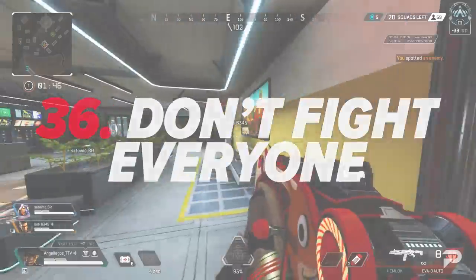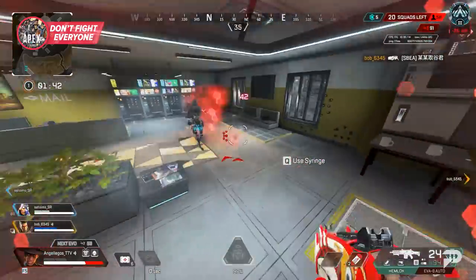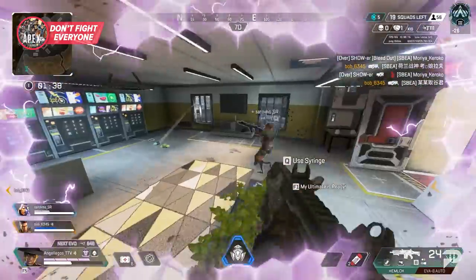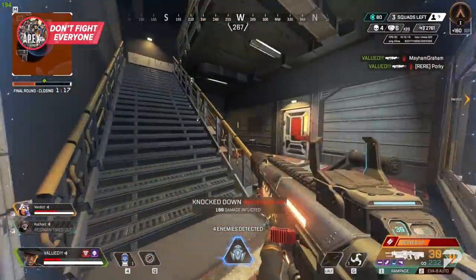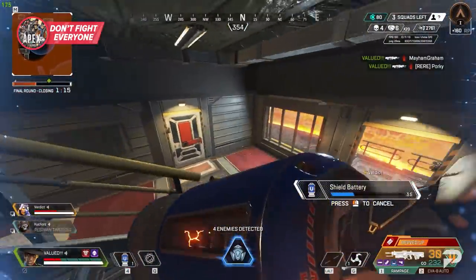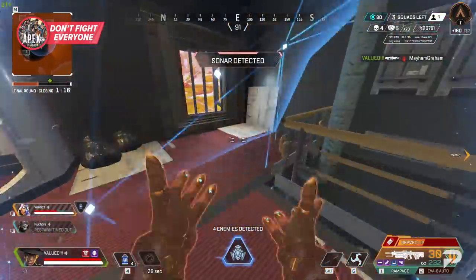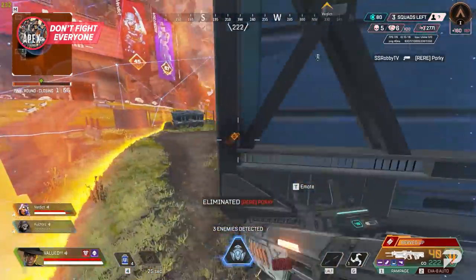This next tip is an important one. It can be enticing to shoot at every person you see, but if they're far away or you're just in a bad spot to take a fight, it's often wise to avoid those fights. Positioning is very important, and all too often players throw their lives away because they start shooting at an enemy and get third-partied or just lose a 1v1. So prioritize playing for the ring, and the fights will come to you.